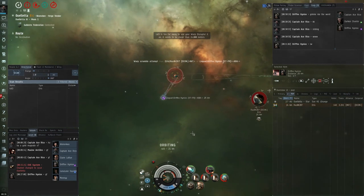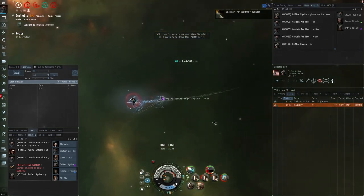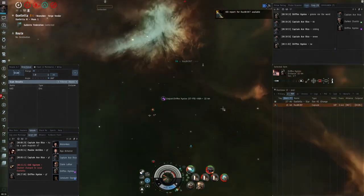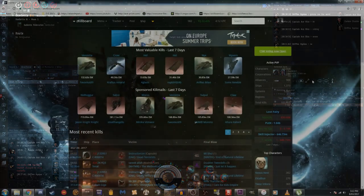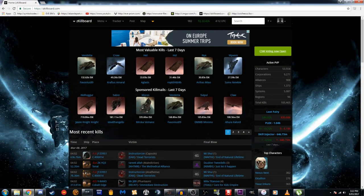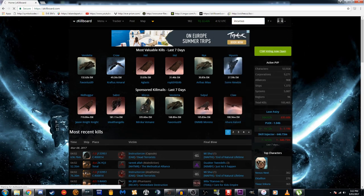Today I'm going to go over a few things we can do to try and find a capable fit and work out what that fit can actually kill. Let's say we are maybe a Gallente Alpha clone or a character with a lot of Gallente skills and we want to fly a Tech 1 Gallente frigate. We can go to the search bar and type in the Incursus, which is of course a Tech 1 Gallente frigate.